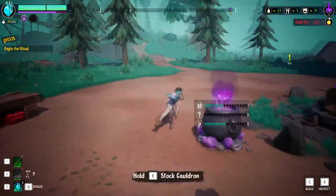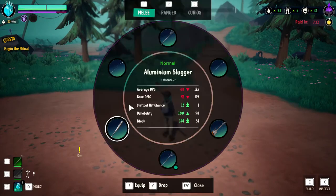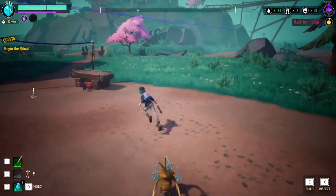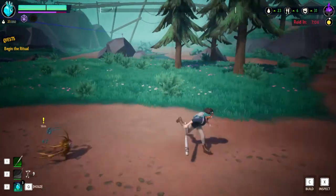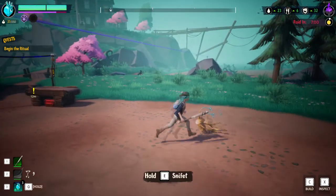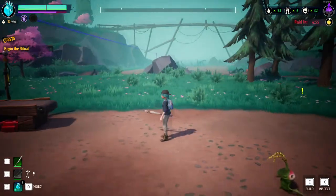We're going to do the Batter Up achievement. First off, you're going to need the Aluminum Slugger. I had to increase my drop rate to get a guaranteed drop of this item. Weapons you normally get out of duffel bags — sometimes you get them out of boxes, but the majority of the time it's out of duffel bags.